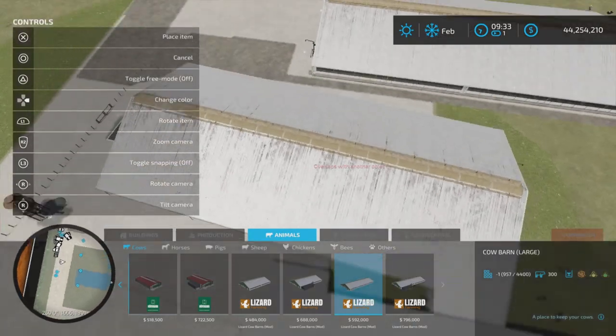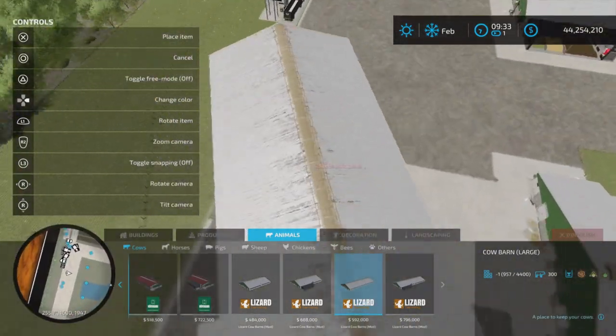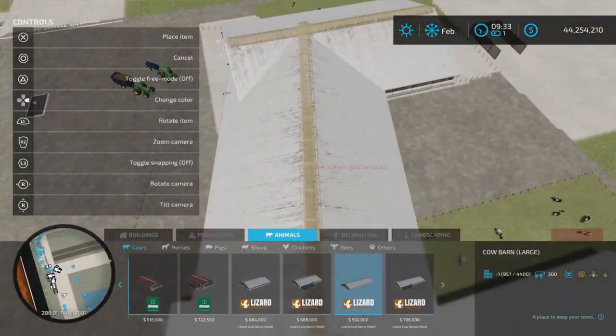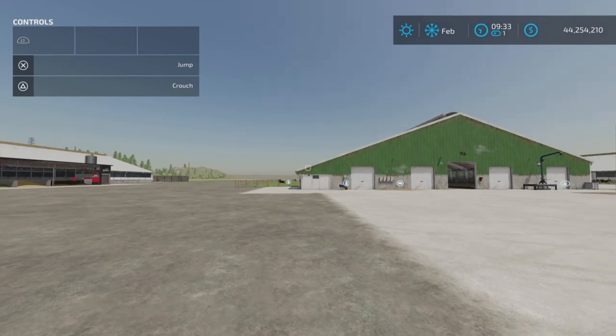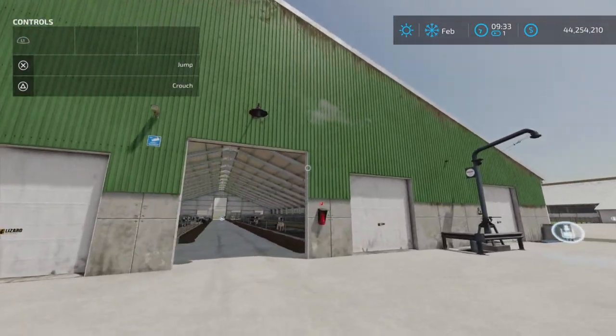You can change the barn color — there are several colors to pick from on the sides. Good luck trying to tell which color you actually selected though.